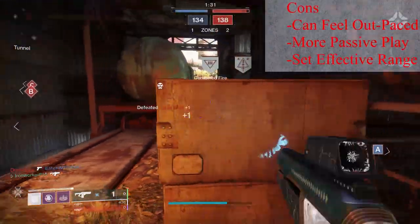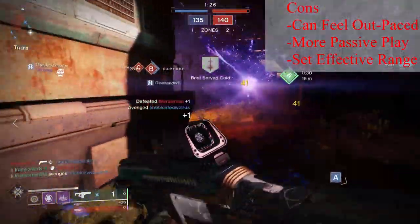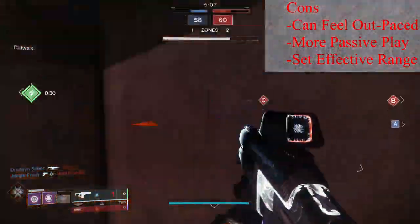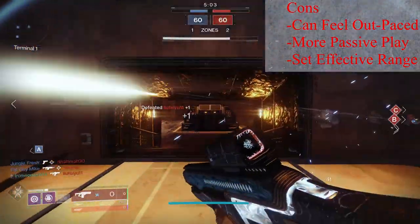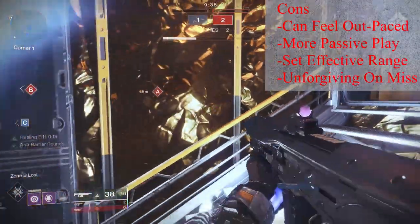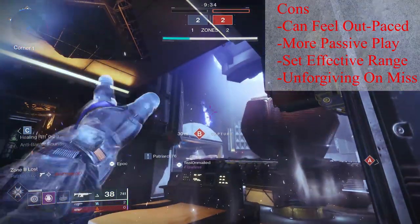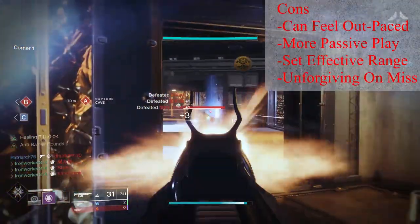You're relegated to using Hollow Words from around 8 to 14 meters. If you get in tighter than that, shotguns are probably going to eat you up, and if you get out a little further than that, you're going to notice a very big dip in the consistency of your one-burst kills. And lastly, the success of a Fusion Rifle is determined by the weapon's ability and the user's ability to land shots to get one-burst kills. While the shorter charge time and the solid perk combinations do a lot to help Hollow Words out, if you are not properly positioned and not landing your shots and securing these kills, it is going to cost you more often than not.